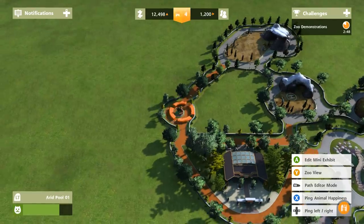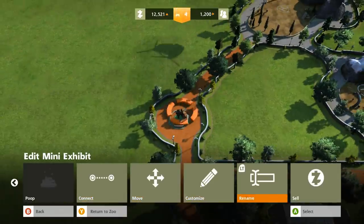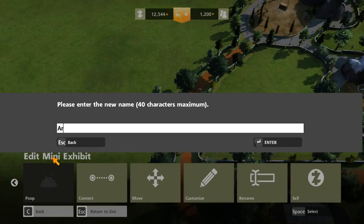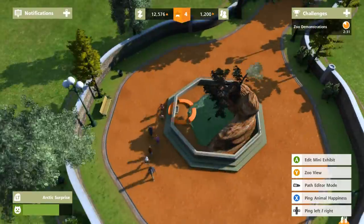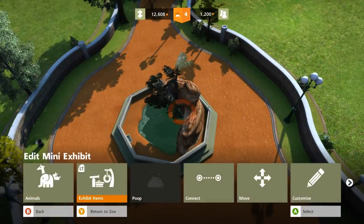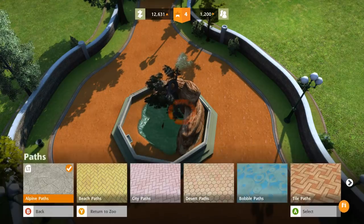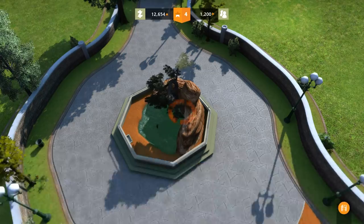We have a platypus over here - let's rename this exhibit. The platypus apparently has some poop I need to clean up first. I'm going to call it 'Arctic Surprise' because there is a platypus in the arctic exhibit - like a surprise, you would not expect to see a platypus there. You don't come here and think 'oh I'm going to visit the platypus in Alaska' - that's not how life works.